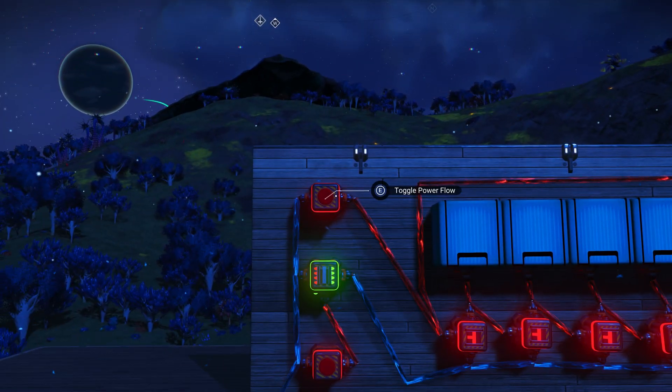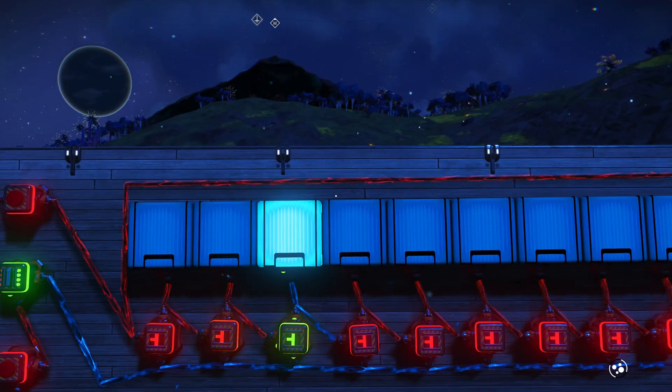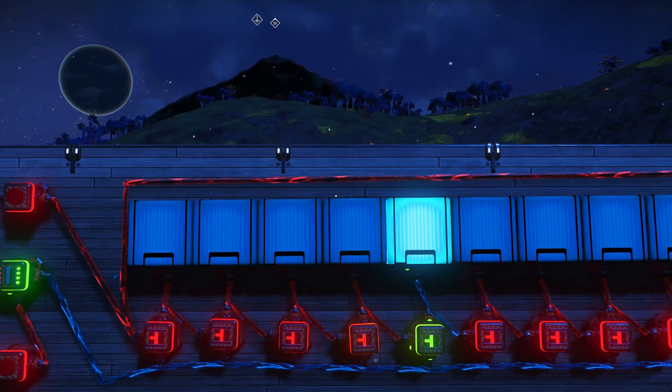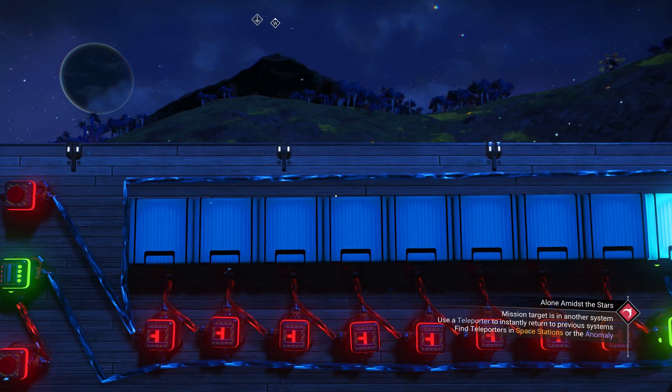Hit the top button and a light starts rolling. Every time you hit it again, another light enters until all lights are on and you need to click the reset, which is the bottom button. That's it.